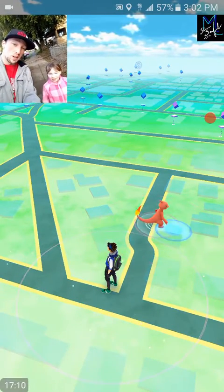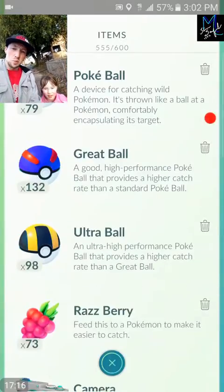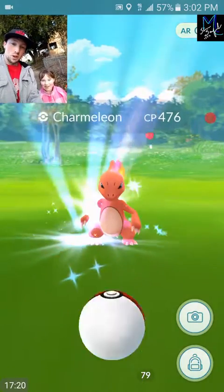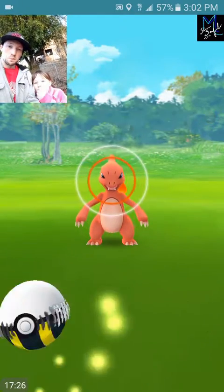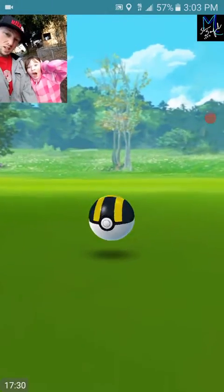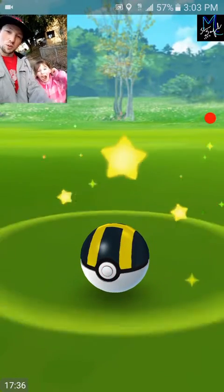Alright guys, we got a wild Charmeleon here before we get our Togetic - wow, that is crazy! It may not be the highest one but still - a Charmeleon in the wild, come on now. Very cool, so we are going to ultra ball it. Great throw - think we got him. He's going to be a tough one. My ears are freezing - boom, we got him!